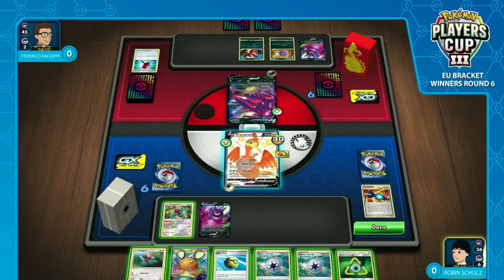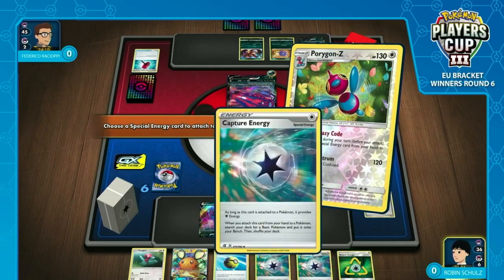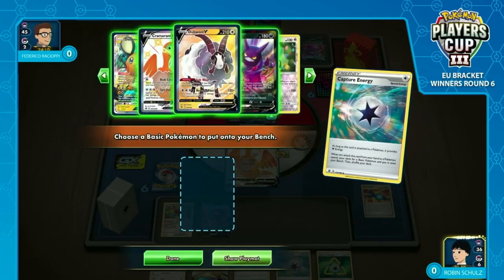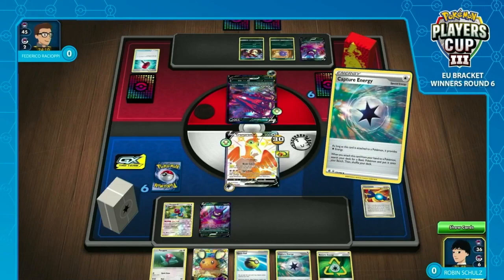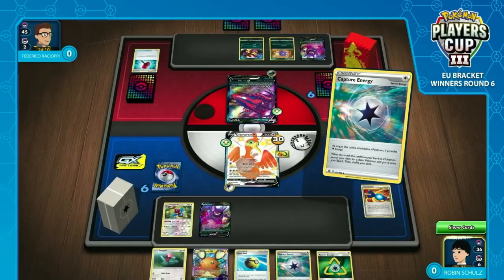He's got the Recycle Energy. One of the things about Spitshot is that you have to discard the energy when you use it, so the Recycle Energy bouncing back to your hand is an absolutely great advantage. Now it's up to Robin — how many of these energies does he actually want to attach? If he does use Spitshot, he is discarding them all. Does he want to lose that many energy so quickly? Then again, it's Capture Energy, so he's probably going to be all right. I think you just pile everything into the active and Dedene Change into that VMAX — if you take the knockout this turn, you wipe all energy off the board.